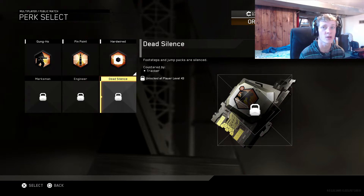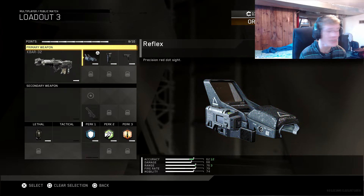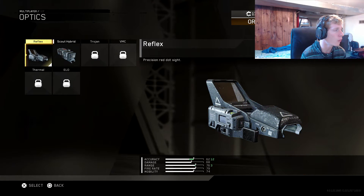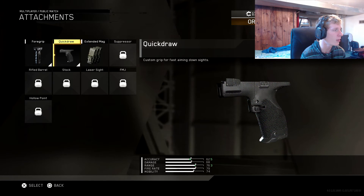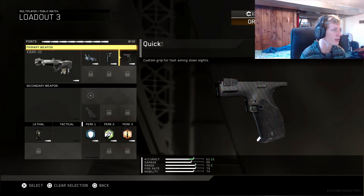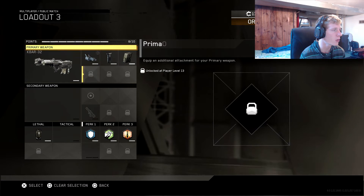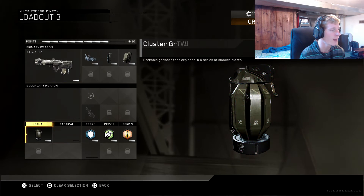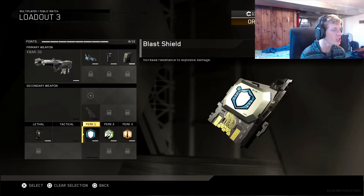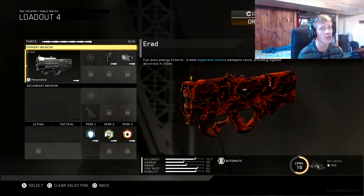Next class loadout three: the K-BAR. This gun melts at close range — honestly one of my best guns. I have red dot, quick draw, and foregrip on it. I'm actually going to put extended mag on — there we go, foregrip and extended mag right now. I might put quick draw back on later when I get Primary Gunfighter unlocked. And we've got lethal, Blast Shield, Scavenger, and Pinpoint on that one.